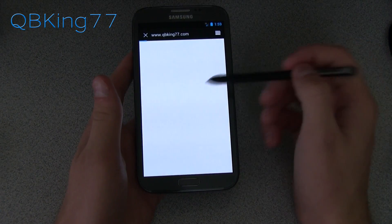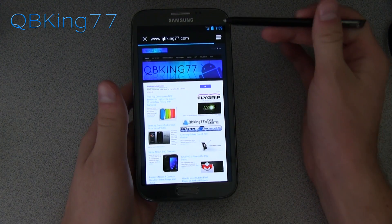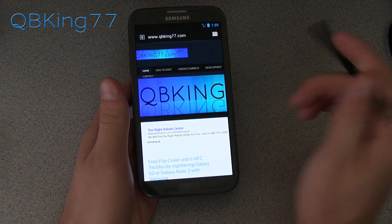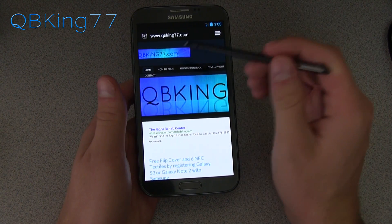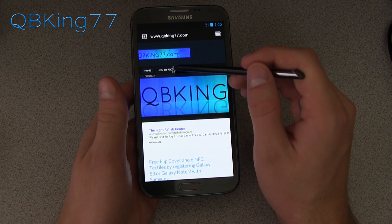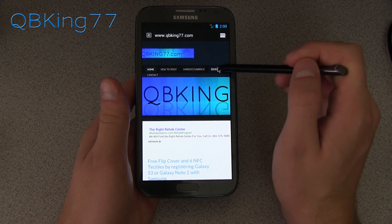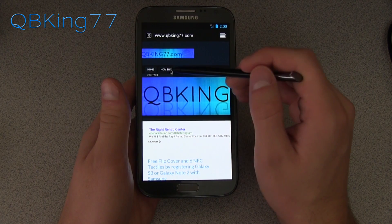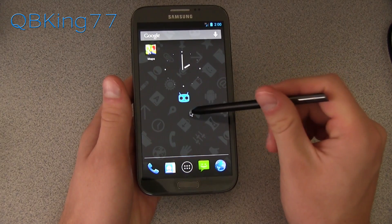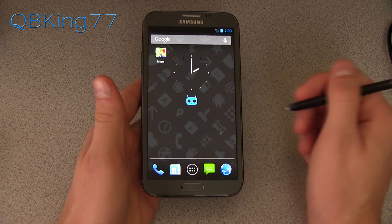To test AirView, I loaded up qbking77.com on 3G. I have some dropdown menus — previously on a TouchWiz ROM, hovering over them with the S Pen would expand them, but it doesn't appear to do so here. So it does lose some AirView functionality. It might differ depending on the browser being used. But you do get that mouse trackpad icon when you hover the stylus over the screen, which is a neat little feature.